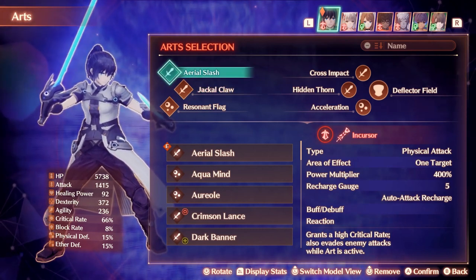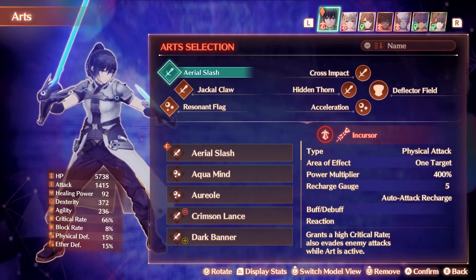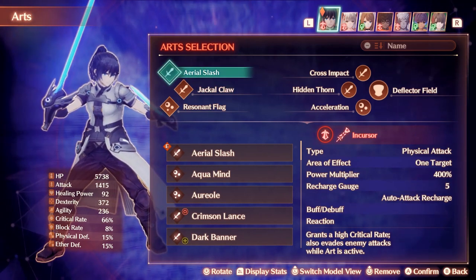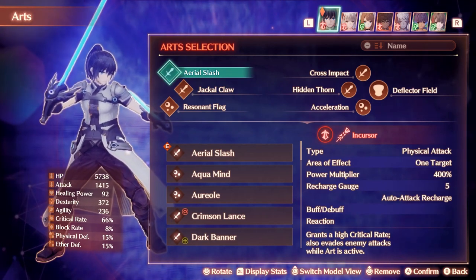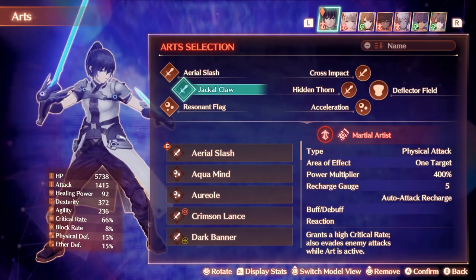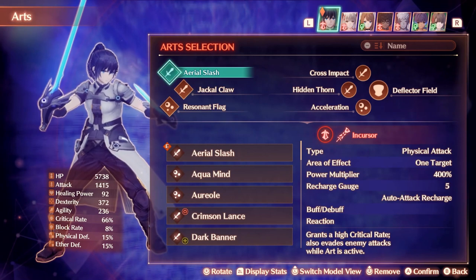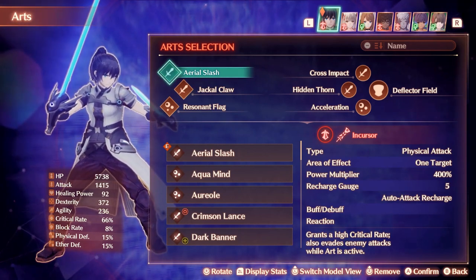The other important factor is they both have a recharge of five and evade attacks, which means that if you land a crit with them and you have 100% Art Recharge, you recover 60% of the art — equivalent to three recharge points. A cancel normally gives you one, but with 100% Art Recharge you get two. So with a crit and a cancel, you cover all five recharge points on both arts, meaning you can infinitely cancel them back and forth into each other. Because these are Master Arts, any Kevesi class can do this, essentially changing the entire meta of how dodge tanking works.